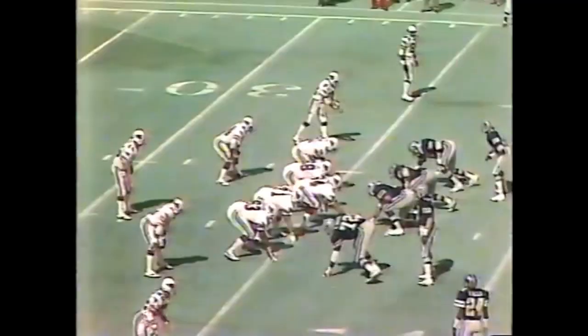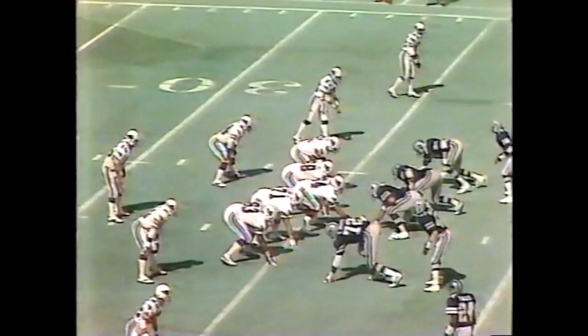First and ten at the 36 with 35 seconds to go. Cowboys will be one and one after this game, and so will the Cardinals. This pass to Roy Green is caught at the 40 and Green goes to the 30-yard line. It may be the last minute of the game, but no one is saying this one is history.